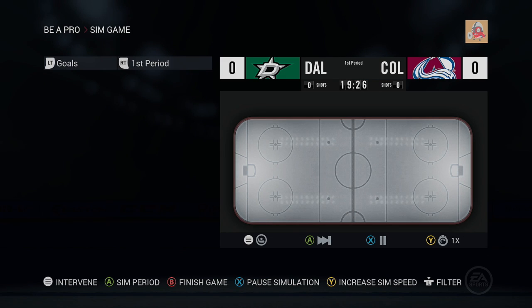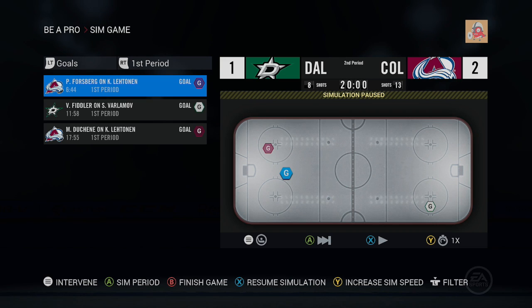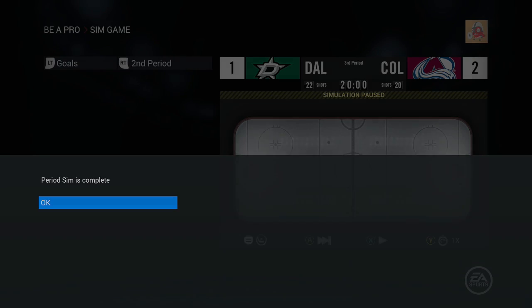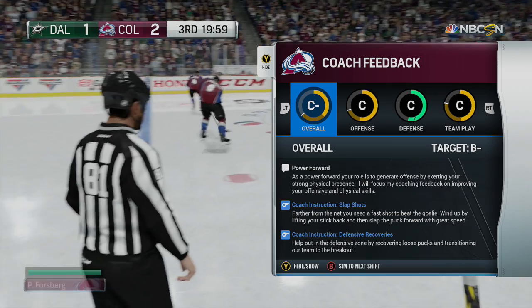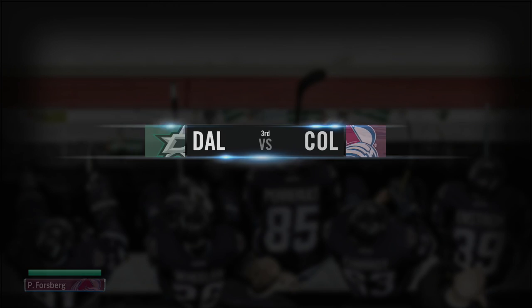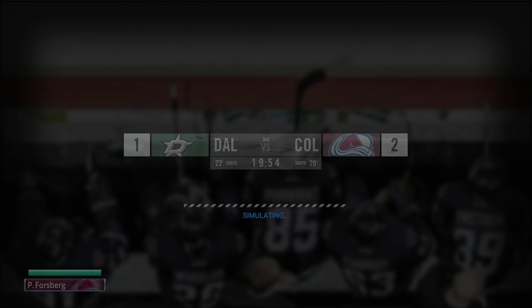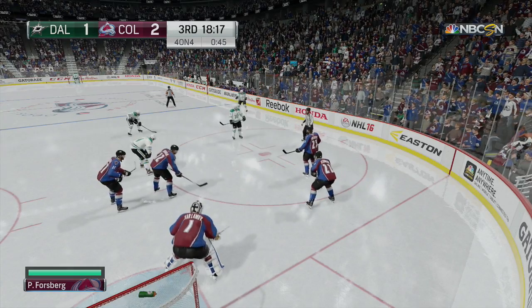Alright, game up against the Dallas Stars now in our next preseason game. First period: 2-1. We got ourselves a goal in the first period — nice. Second period: still 2-1. So it's a 2-1 lead for the Avs going into the third. The simulation did give Peter Forsberg a goal, and hopefully that will help out our stats. We've got some 4-on-4 now for 45 seconds — probably offsetting penalties or roughing minors.